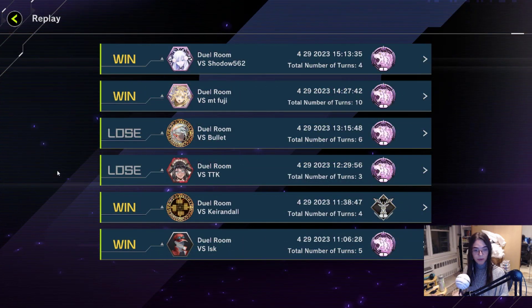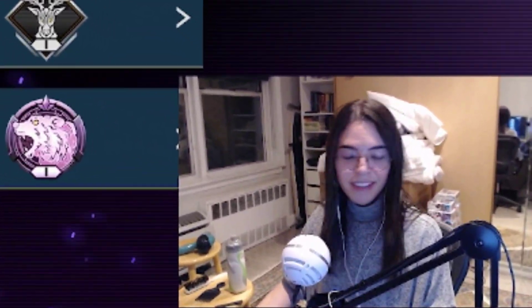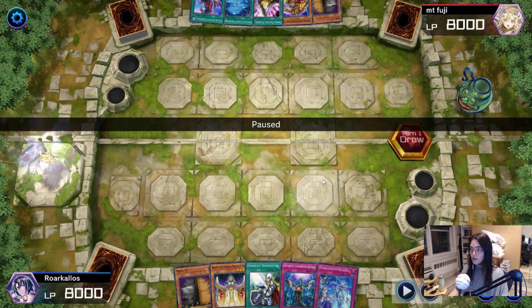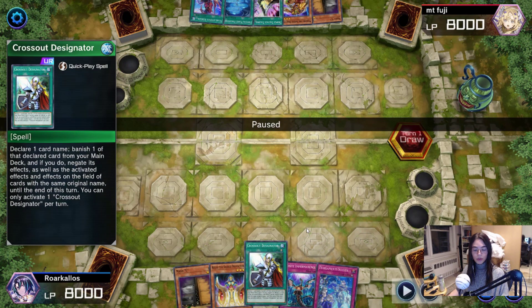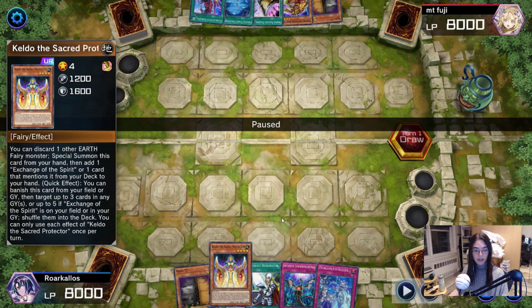My Round 7 game was against Mount Fuji. They really wanted that run back from Week 5. But spoiler alert — as you can see here in this replay — sorry Fuji, you can't beat me, give up. So Fuji won the coin toss, and I've actually opened a pretty strong hand for going second. I have Max C and Imperm, a Crossout which can be used to cross out like a Soliak for example, and a Keldo. So this makes any Fairy Tail alive topdeck. It's not so bad.